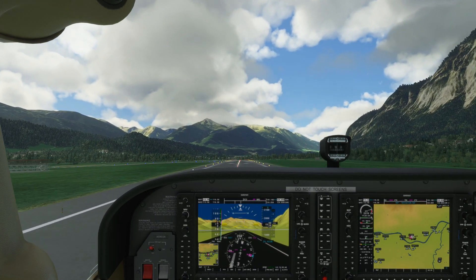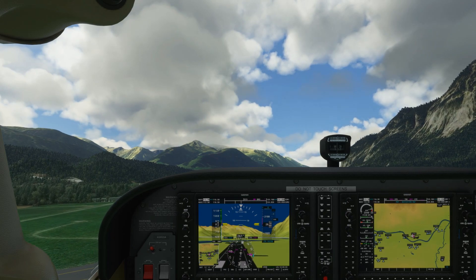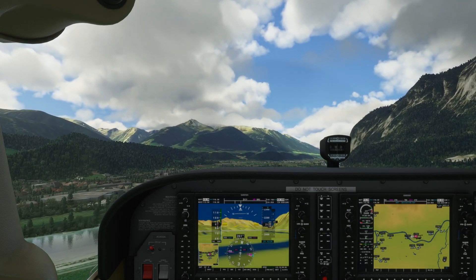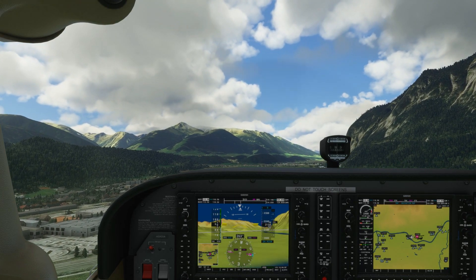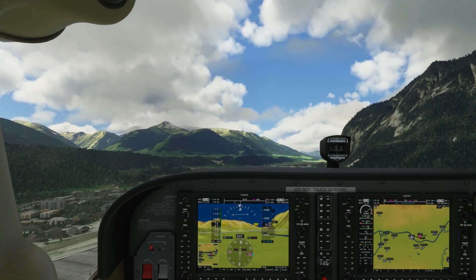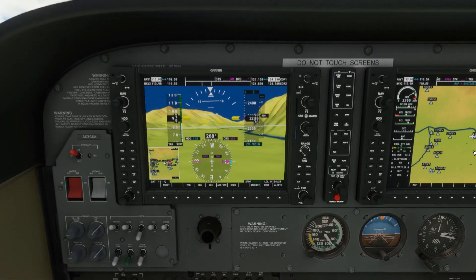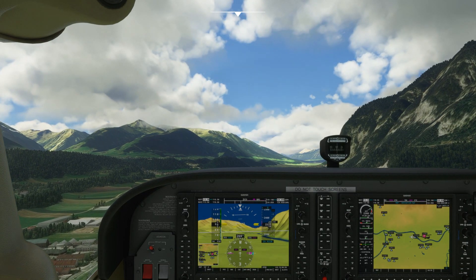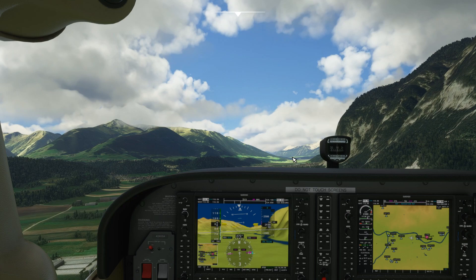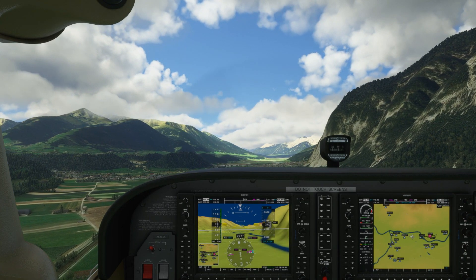Innsbruck is one of those places that many Flight Simulator enthusiasts try to land at — it's one of those tricky landings, particularly on the other runway. It's also worth keeping in mind that the elevation of the runway at Innsbruck is about 1,900 feet above sea level. So when you're climbing, we're not at 2,000 feet above the land — the actual land is about 1,900 feet above sea level. I'll fly over to the area ahead and then turn back 180 degrees and come back to land.